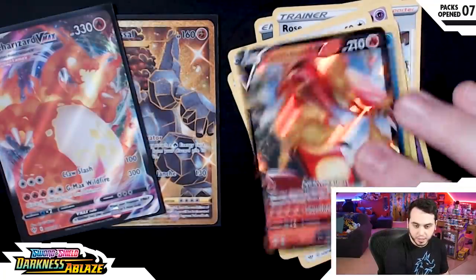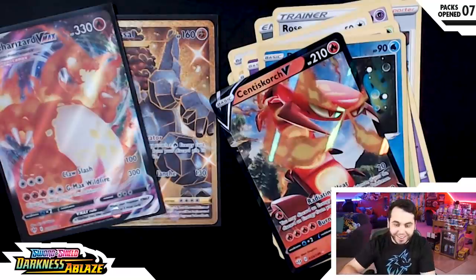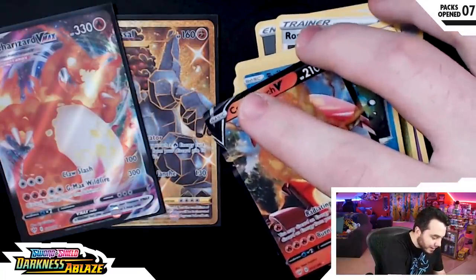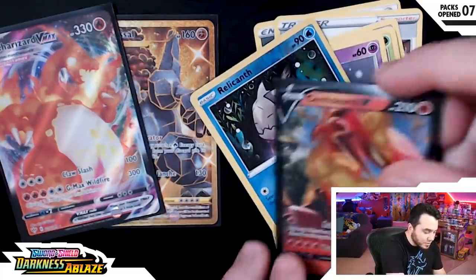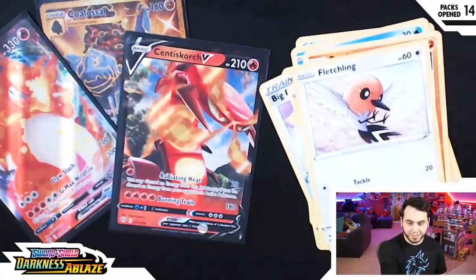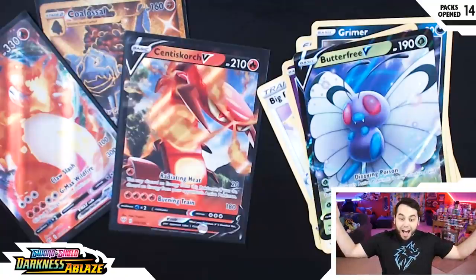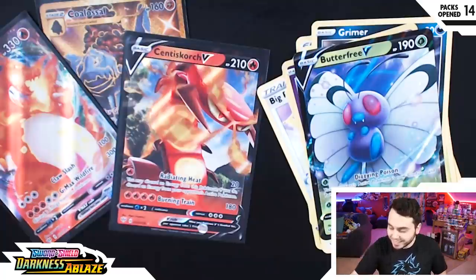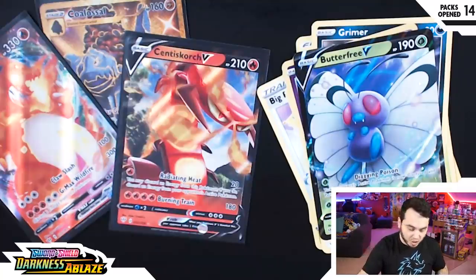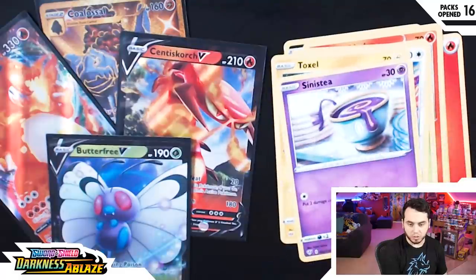Harris, Gothita, Relicanth. Three packs in a row — what is even going on right now? Three packs in a row and I pulled Centiscorch now too. Feebas, Passimian. And... this is not the rarest one, right? This is just Butterfree — but the VMAX is the GMAX, right? This is beautiful though, and this is what we came here for.